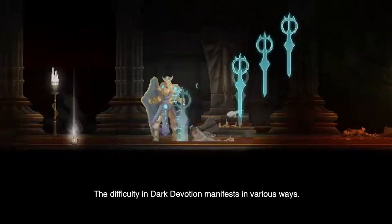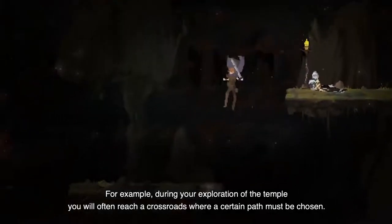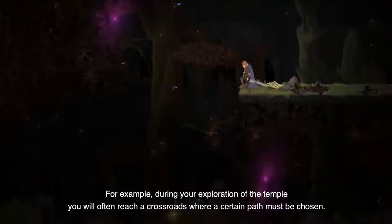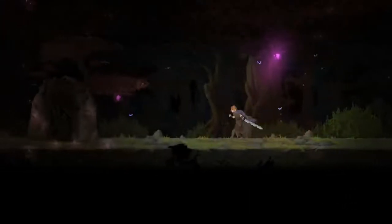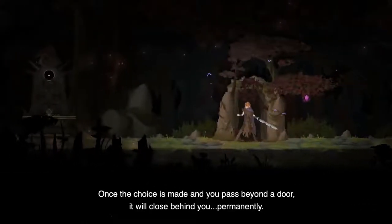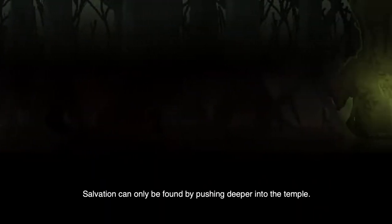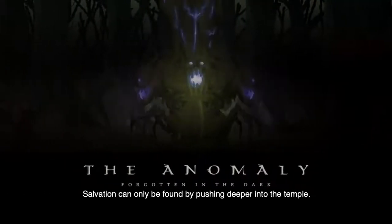The difficulty in Dark Devotion manifests in various ways. For example, during your exploration of the temple, you will often reach a crossroads, where a certain path must be chosen. Once the choice is made and you pass beyond a door, it will close behind you, permanently. Salvation can only be found by pushing deeper into the temple.